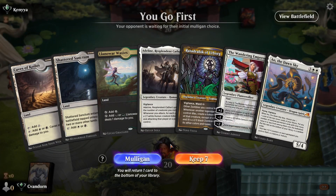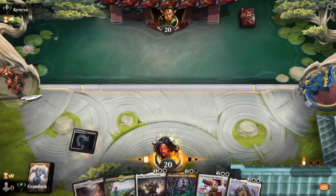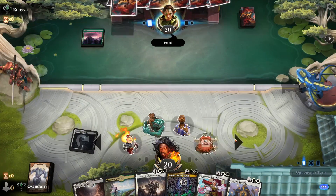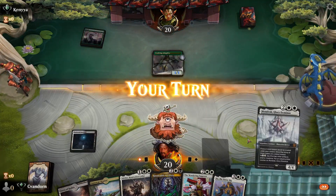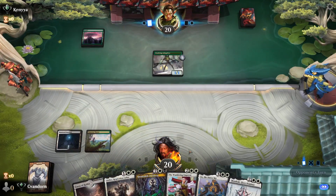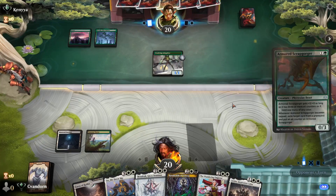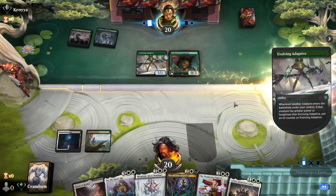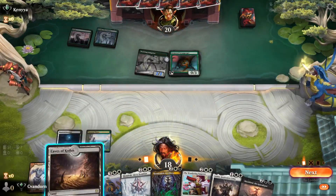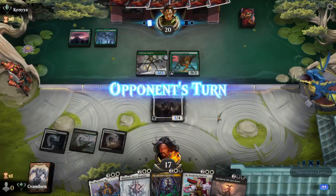This hand is really slow but we are going first, so I guess we'll keep and see if we can draw a two-drop next turn. Let's play the Wastes and say go. The opponent plays an Armored Scrap Gorger and attacks in for two. Let's get our Adeline down and say go.